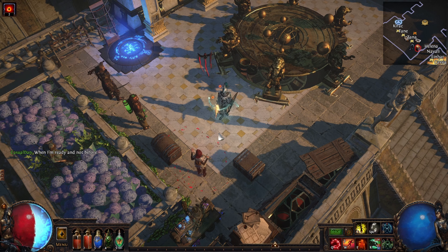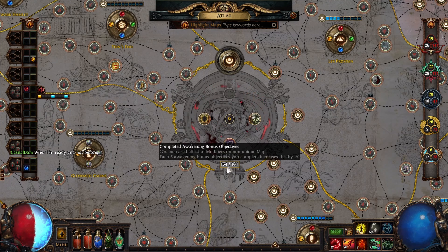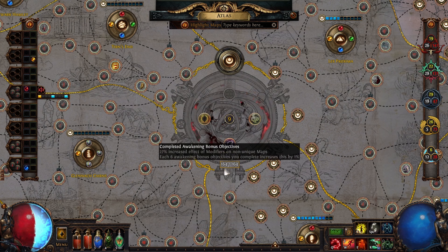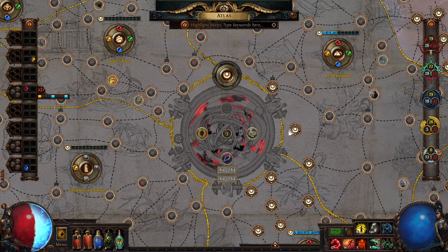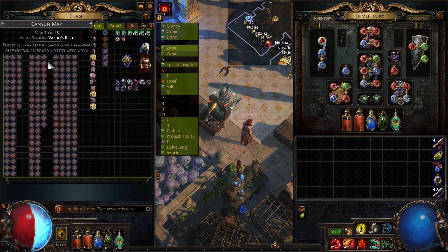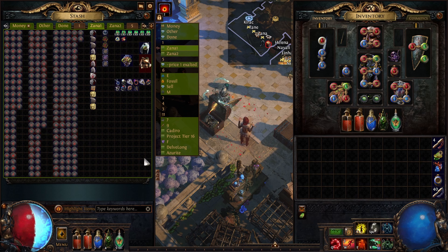What you also have to keep in mind is that these maps have been run on a fully completed atlas. If your atlas is, say, 50% completion — maybe you have something like 90 completions — you're going to get a little bit less maps than I did. We managed to drop around 240 maps here. So let's say you drop 120. Those 120 maps at roughly 6 chaos per map would be something like 720 chaos less. So from our 4,000 we'd be down to around 3,300, which is definitely not bad.